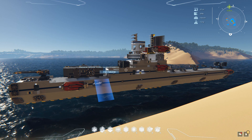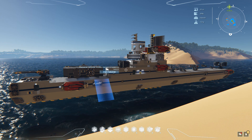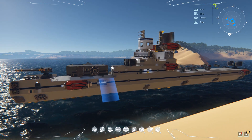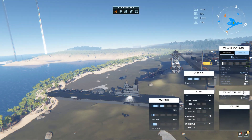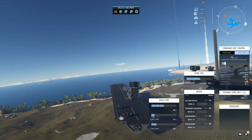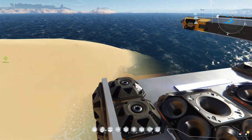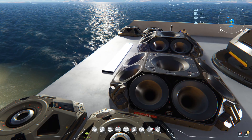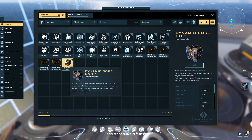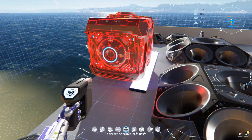I want to show you guys how to do a dynamic core extension like I did on my carrier and my other ship. I'm just gonna use my destroyer here to show you how to do it. I'm just clearing up this area because I wasn't able to put the dynamic core on the ship.